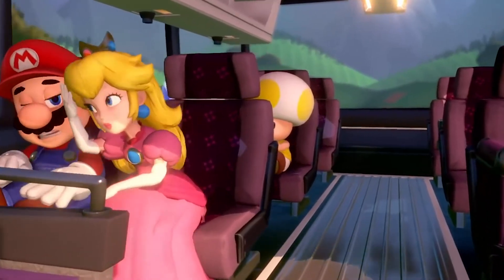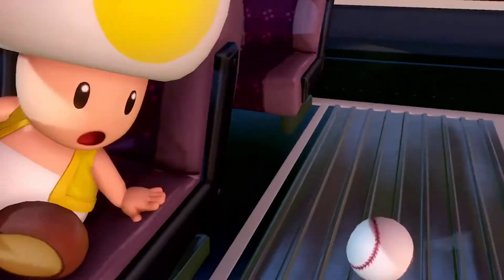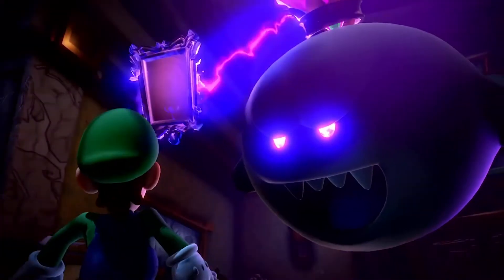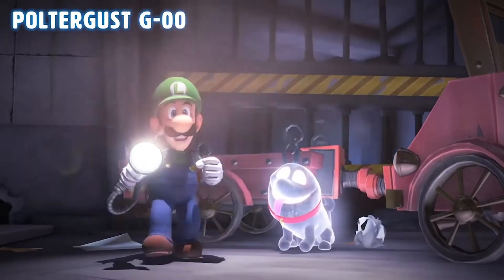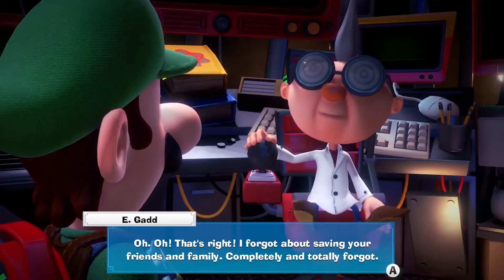The story starts with Luigi, Mario, Princess Peach, and a group of toads going on vacation to a mysterious hotel that they were invited to. However, the invitation was a trap by King Boo, and now Luigi along with his pet ghost dog must make their way through the hotel in order to rescue his friends.